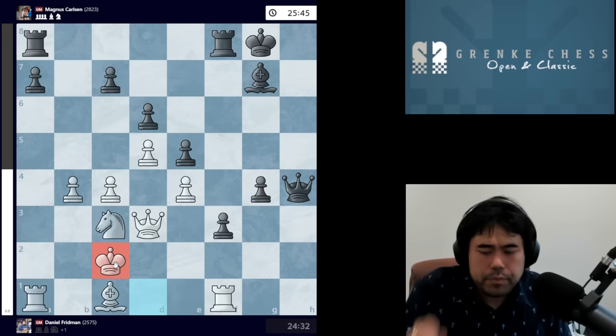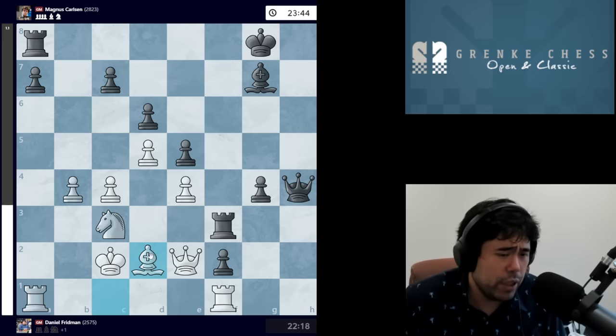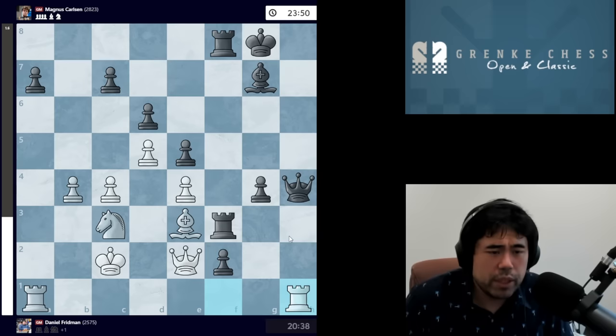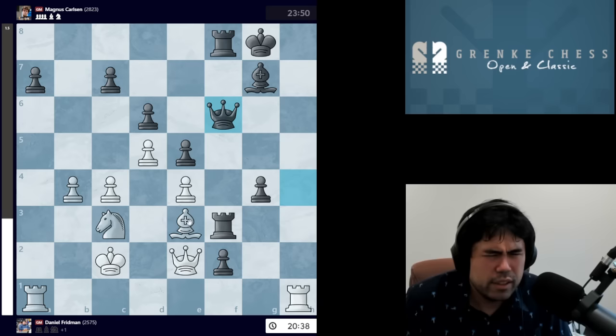We get F2 from Magnus, and now Fridman makes a fairly serious mistake with Bishop E3 — what he should have played was Bishop D2. I suspect it has to do with the fact that after Rook F8, if you play Rook H1, black does not have the move Queen G3 putting pressure on the bishop on E3. Whereas in the game after Bishop E3, Rook F8, if Rook H1 is played, apparently Queen F6 is better — don't ask me why. I'm not going to pretend I'm a computer looking at all the analysis lines.